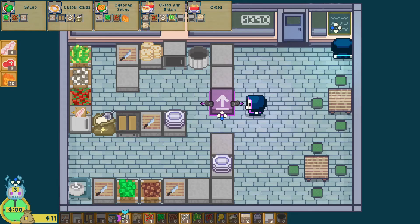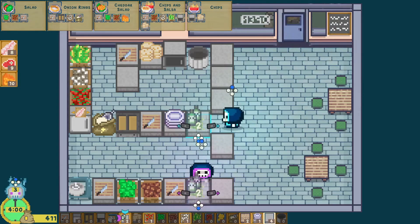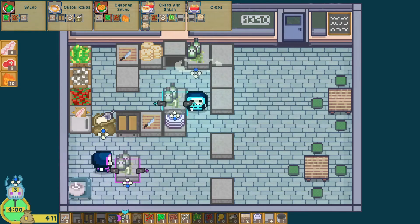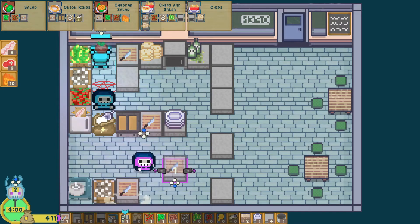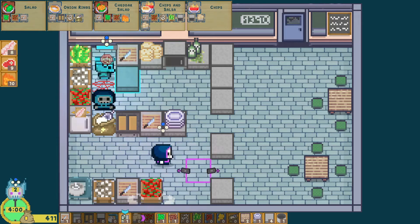I set up the menu with the dishes that we're going to serve today. I chose salad, onion ring, cheddar salad, chips and salsa, and just plain chips. These will be the dishes that customers can order.